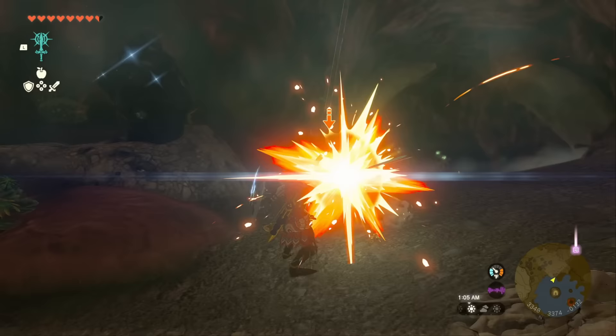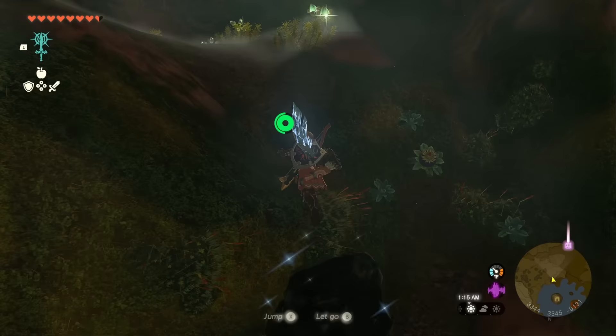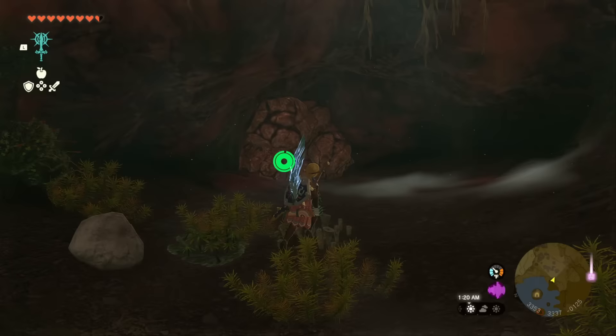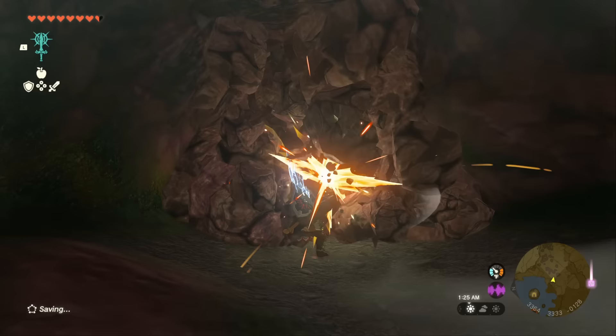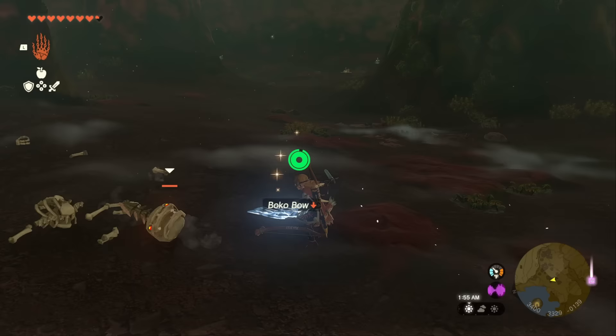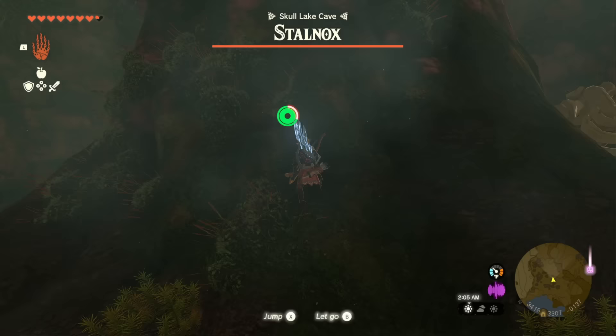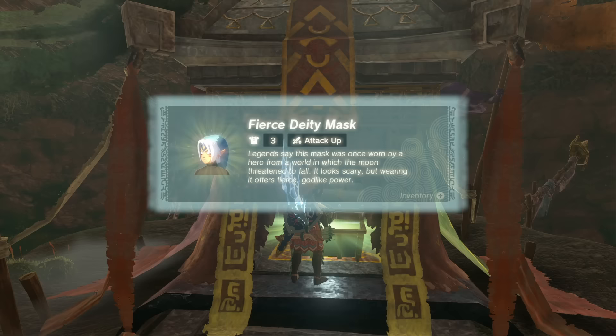There will be a few monsters down in the cave — just Bokoblins and dead Bokoblins, nothing too serious, though there are quite a few. You can skip most of them by jumping past. Use a bomb or a hammer weapon to get through the wall inside. On the other side is a dead Moblin. You do not have to fight the Stalnox — just climb up the central pillar, open the chest, and you'll get the Fierce Deity Mask.